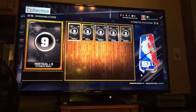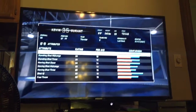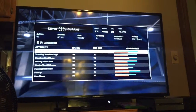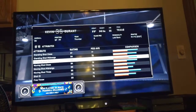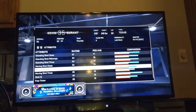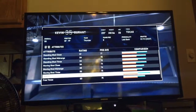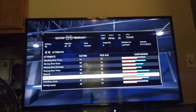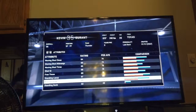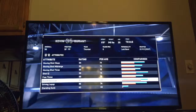We're going to go look at his stats. Standing shot close is a 97. Standing 94 for midrange, 94 for 3. Even his moving shots: 94, 89, and 85. Obviously being KD, he's going to be very smart. Shot IQ is a 99. His layups - driving and standing - both very high, 95 plus.